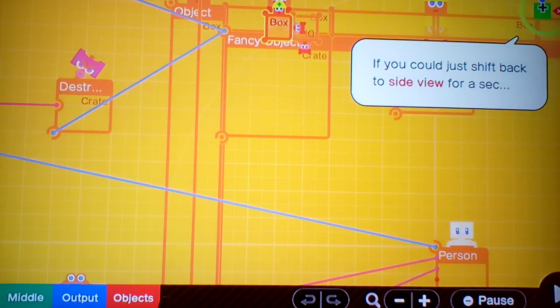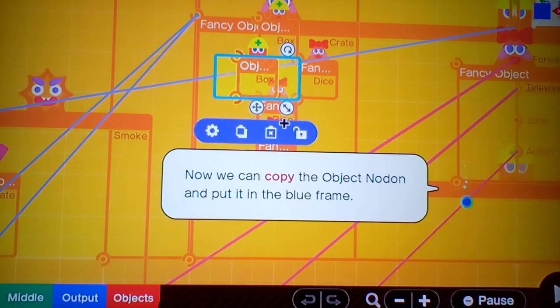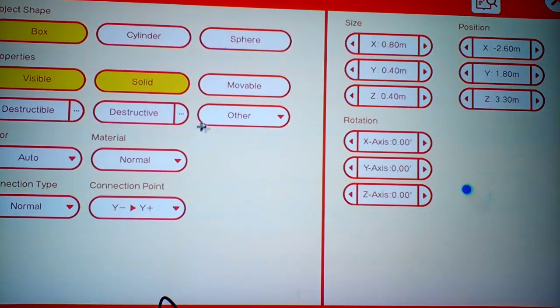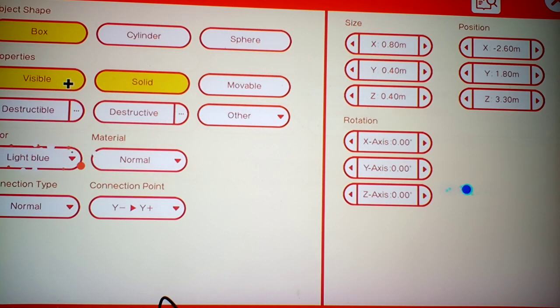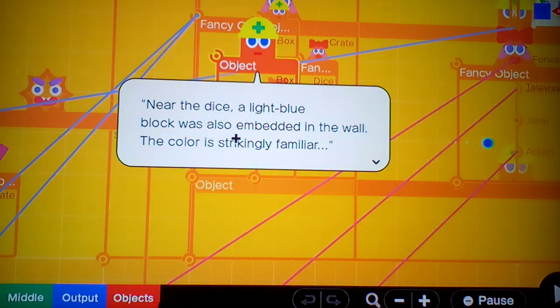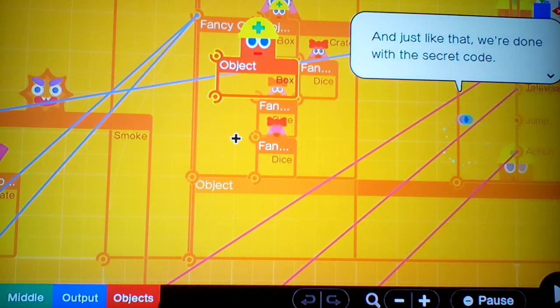Shift back to the side view. Copy that and place one right there. Open the settings — today our color will be light blue. Near the dice, the light blue block was embedded on the wall. The color is strikingly familiar. I wonder if that color means anything. And just like that, we're done with the secret code. Let's check it out.